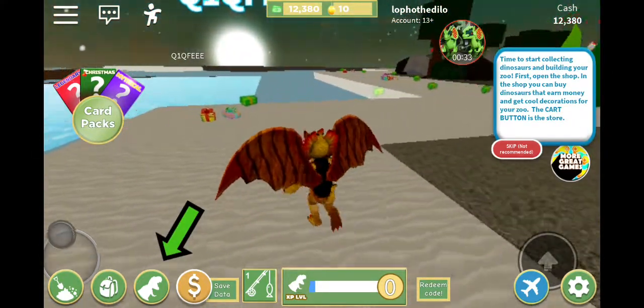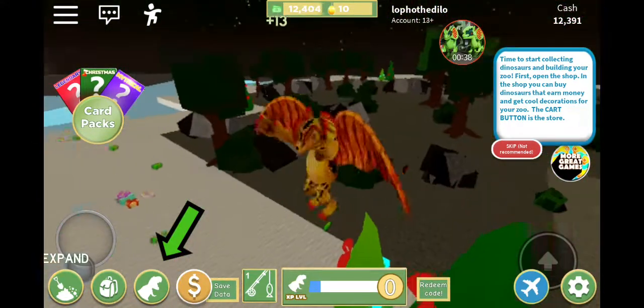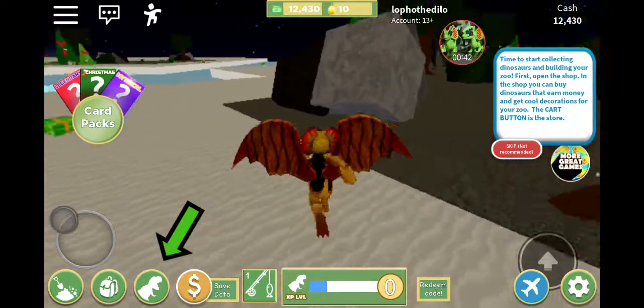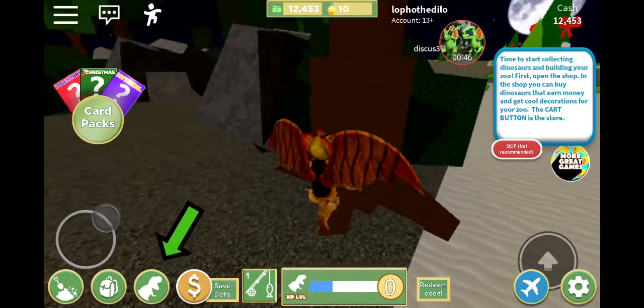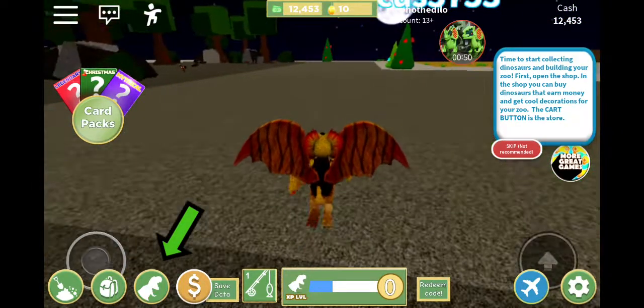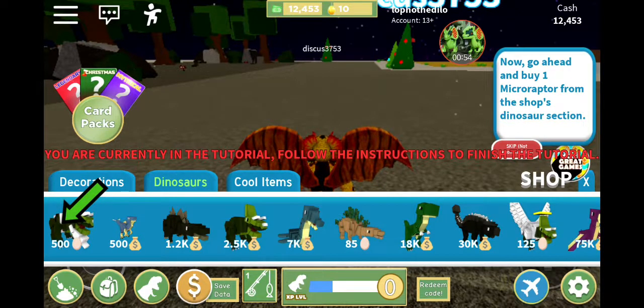All right, time to start collecting dinosaurs and building your shop. First you open the shop - the dinosaurs you can buy earn money, and you can get cool decoration for your zoo. The card button is the store. Let's see cool items and the tutorial.